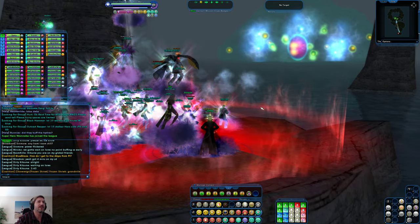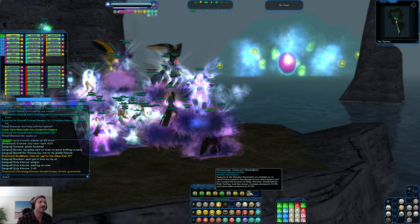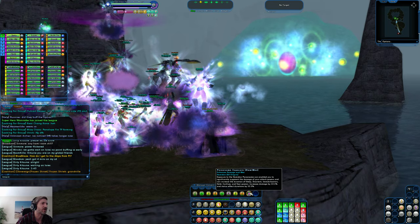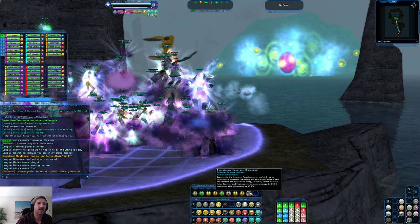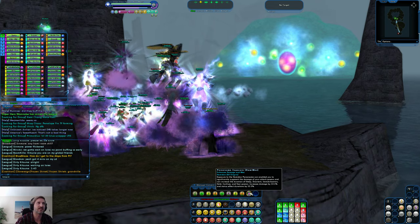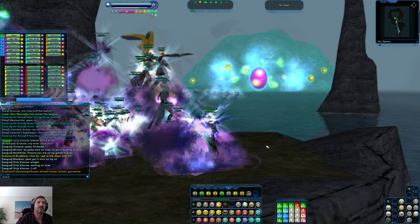Hey everyone, I just hopped on and joined this group. We already killed Hamadon once and I got this enhancement — it was in the other location. Now we're down in the Abyss. I took a submarine to get here; I think it was in Peregrine Islands, like Smuggler's Cove, then to the Abyss. I got a Hamadon enhancement — it increases the duration of your hold, confuse, and fear powers. That's an interesting modification.